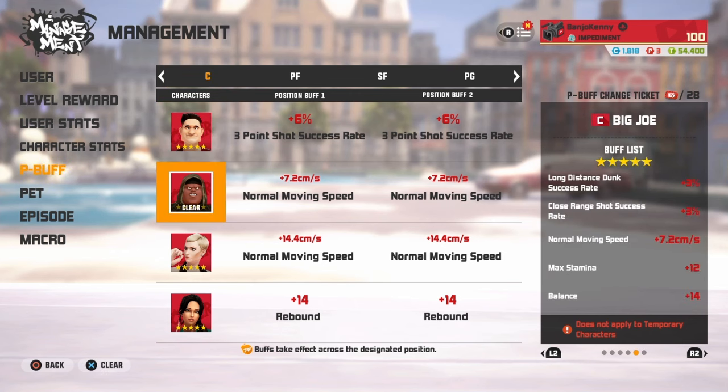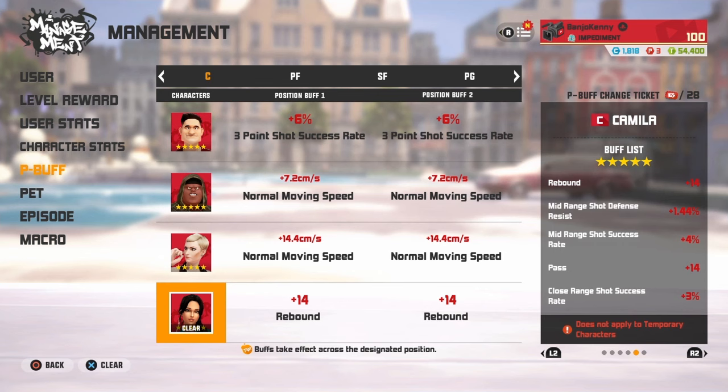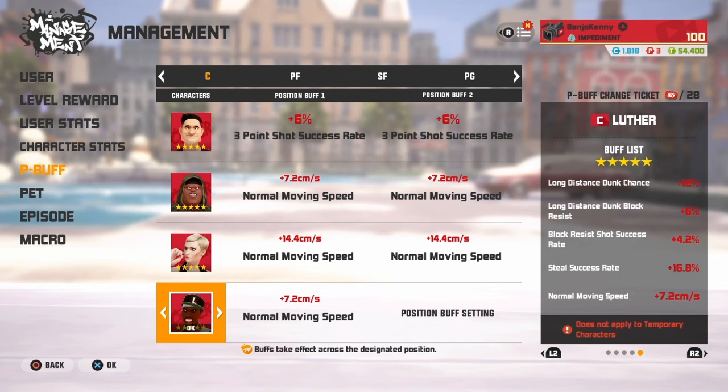For my centers, I got that elite double three-point shot success rate with the Big Joe movement speed and also the Krista. And then from my last one I'm rocking Camilla — it could be anybody else — but as you can see here, the last of my characters has double shine impediment, offensive rebound, stuff like that.